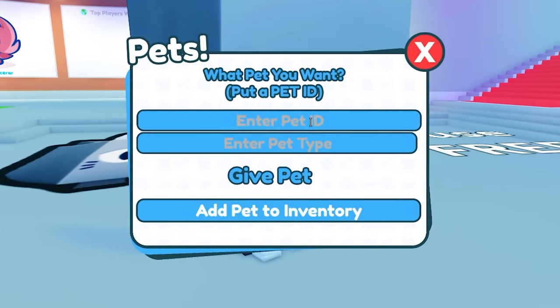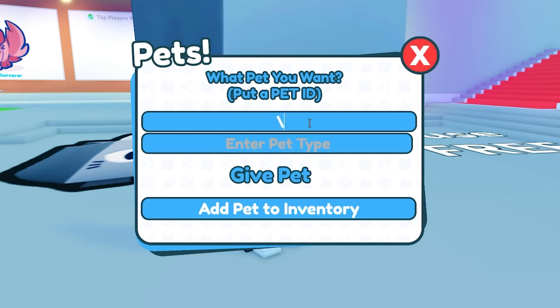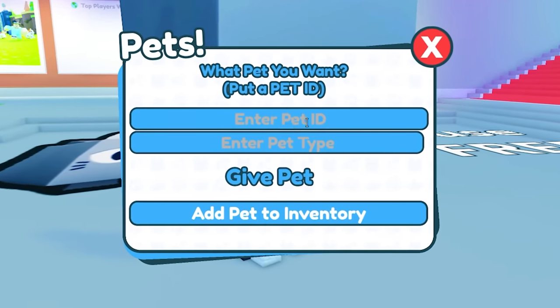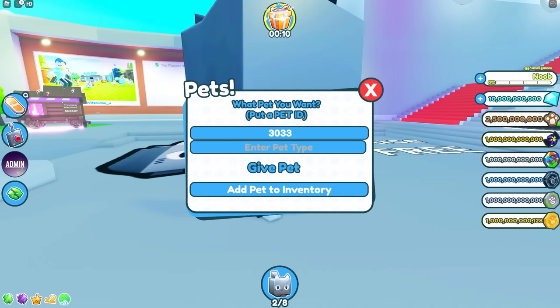If you want admin or want to see more videos, let me know in the comments. Make sure you subscribe with notifications on. So if I put in a pet ID code — this one is for the Hello Alex pet — and then I set the pet type. The pet types are dark matter, normal, golden, rainbow, and hardcore normal. I'll try normal first.